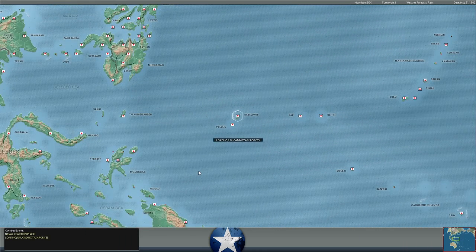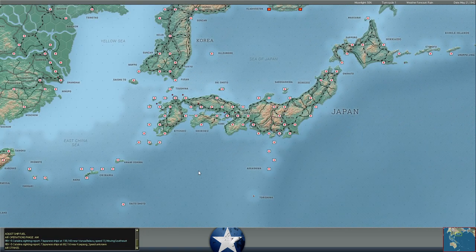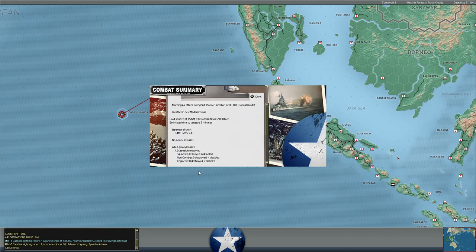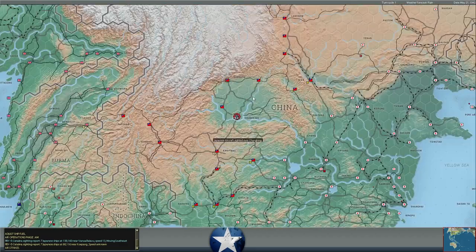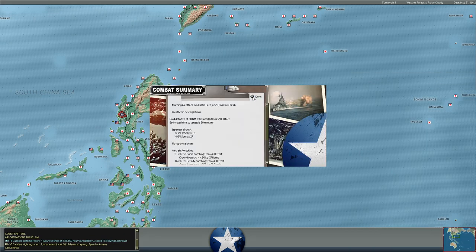It is the May 21st replay and we will be looking at the May 22nd orders phase. The Dutch East Indies has mostly fallen to the Japanese already and now we're just waiting to see where the next Japanese push is. It looks like the Japanese have been bombing Cocos Island with Bettys and Nells out of Sumatra, so I have been discussing possibly putting together a fighter force that could intercept them. I think it's out of range for any Japanese fighter escorts — they'd have to bring carriers in.